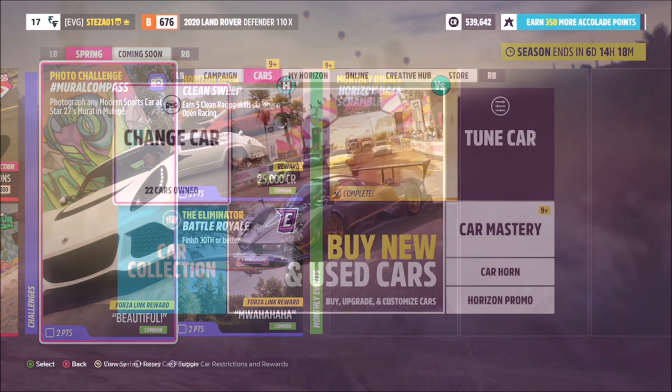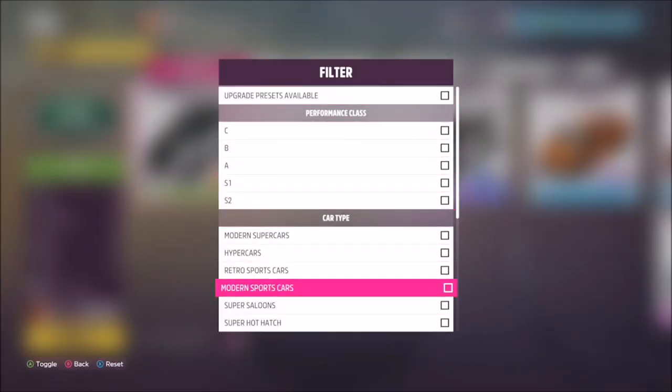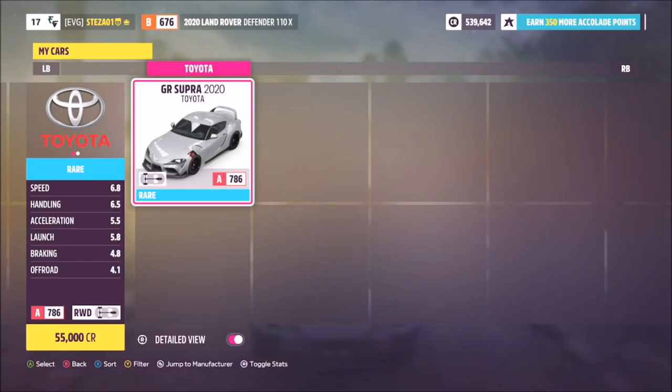If you're like me you'll probably only have one, and luckily it's the Toyota Supra that you get at the beginning of the game. Regardless of which of the three starting cars you pick, you will get the remaining two added to your garage anyway, so you will definitely have a modern sports car — the Supra.